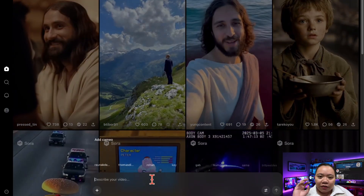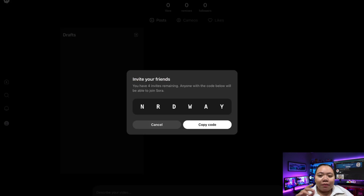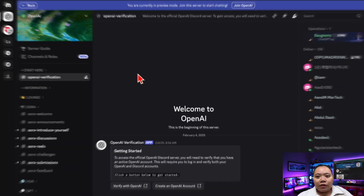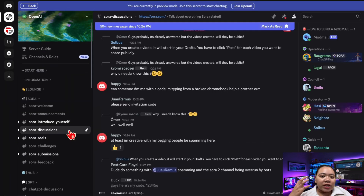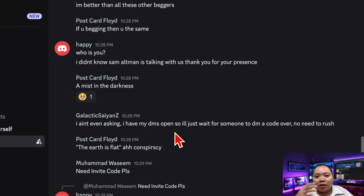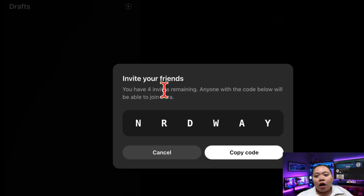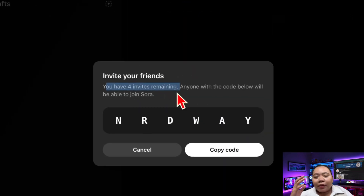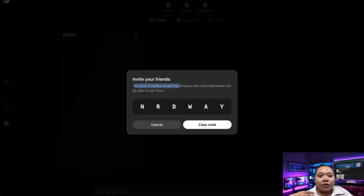The last step is to use an invite code — this is the key. You can't just sign up; you need a code. I'll share mine in this video, but remember each person only gets four codes to share. If mine run out, don't worry — you can also check the OpenAI Discord under the Sora 2 tab. People are constantly sharing codes there, but you need to be fast. I personally got my code there. Once you're inside, you'll also get four codes of your own to share, so please pay it forward. Drop your extra invite codes in the YouTube comments so others can join too.